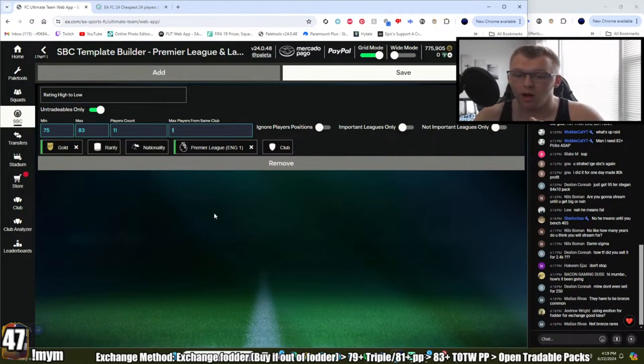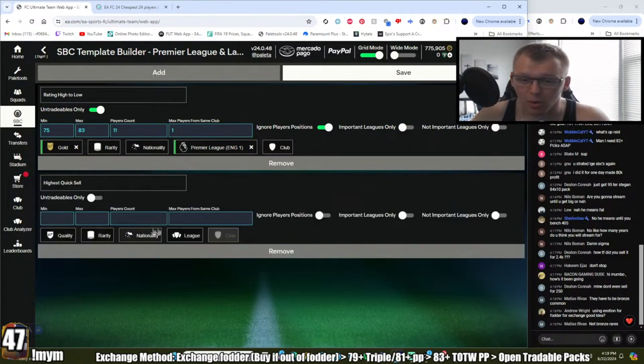Max players from the same club: put a one in there. This is the most important thing — you want to make sure you're not using multiple people from the same club. The beauty of Palé Tools is it searches through your club for all your prime players, and with this filter it'll only put in one of each, finding the higher-rated ones. I also set ignore player positions, because otherwise it'll only fill in players that fit CAM or CDM, which isn't ideal.